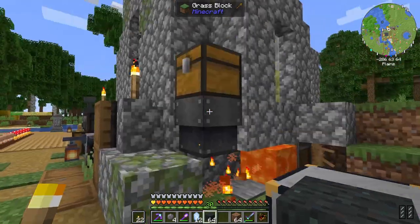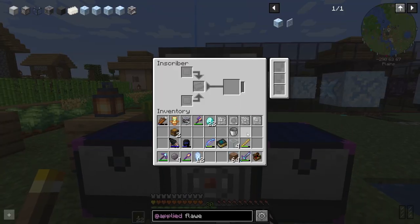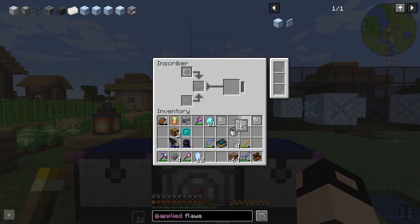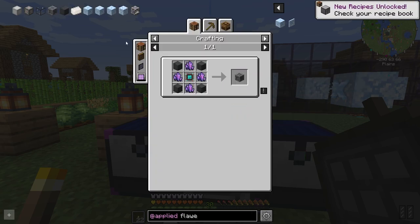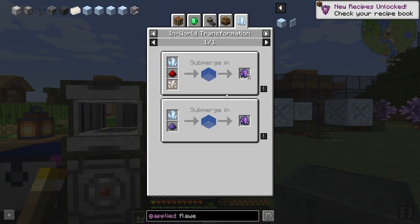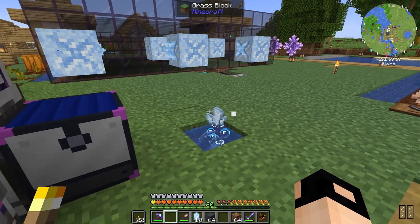We also need to smelt some skystone. Then we need a diamond — it's working, perfect. Then a silicon press with silicon, very nice. Then we combine the two with some redstone to make a processor — engineering processor, nice. We have the skystone block. The only thing we need now is some fluix crystal — throw this into water with two redstone and two quartz and just wait.